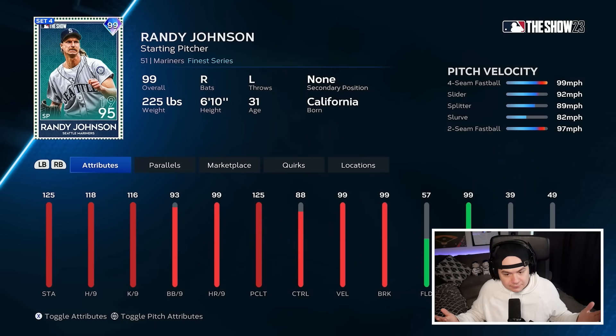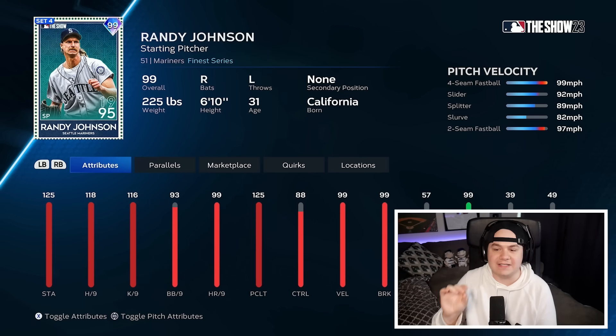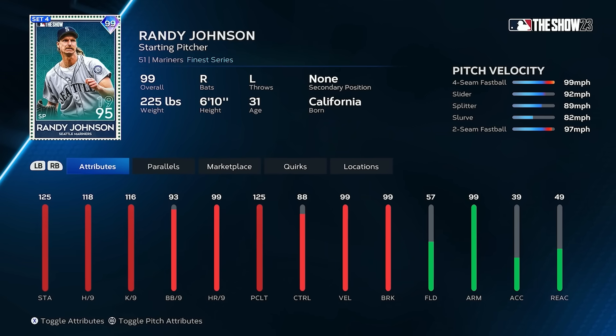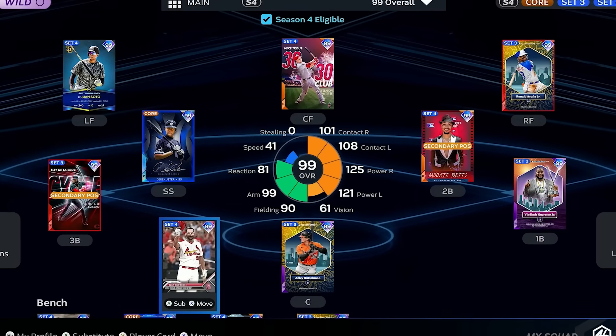With that being said, Randy looks sick. I was low-key hoping they would maybe turn his two-seam fastball into like a sinker, just to make this card stand out a little bit more compared to other Randy Johnson cards we've seen. But even without that, this card is still sick. It looks like the top-of-the-line Randy that you'd expect. I've got him on my God Squad. I'm putting Adam Wainwright back in the lineup. Let's see how Randy does.